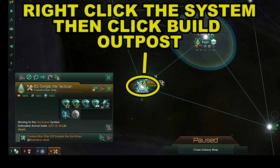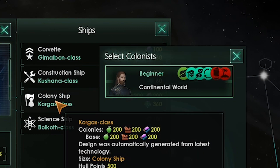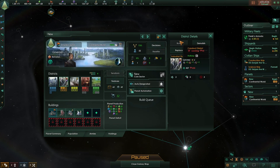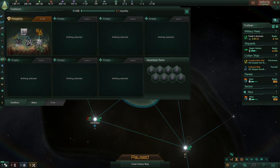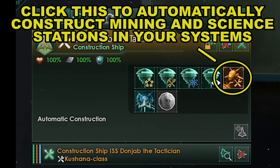As soon as our science ship surveys its first system we will order our construction ship to build an outpost which acquires the planet. While we wait for the outpost to build we will queue up a colony ship. Go to the shipyard and click colony ship when you have enough alloys, consumer goods, and food to make one. The first district we are going to build is an industrial district. The job upkeep will cost 12 minerals per month so we don't want to build more than one for now. Let's turn automatic construction on for our construction ship so it will start building mining and research stations giving us monthly resources.